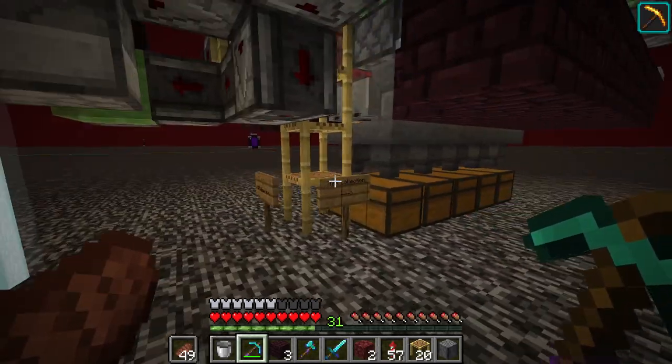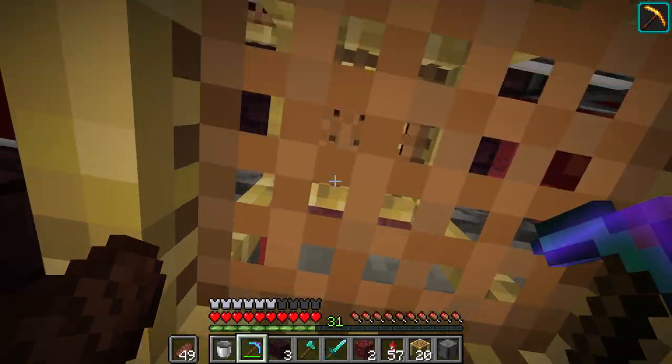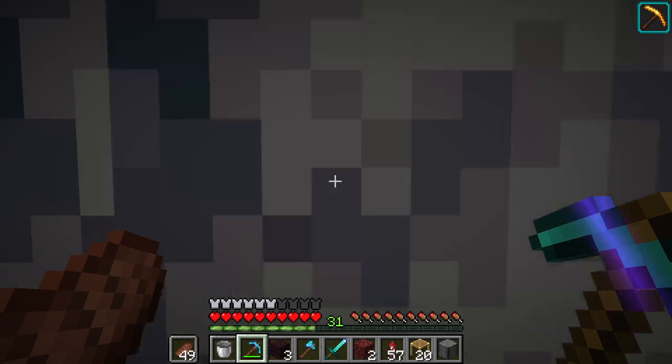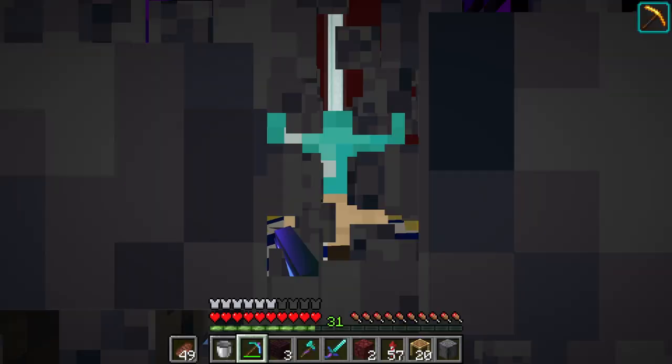I'm honestly just going to let anyone use this — I don't really see a need to make basalt something you sell. All you've got to do is come up here, flick the lever, come up to this area, and then just hold down right or left click here, and yeah, it works like a charm.